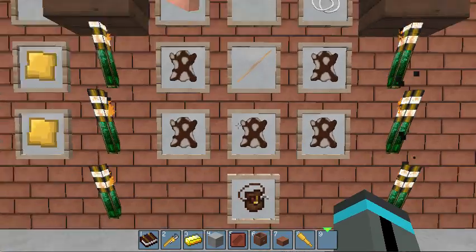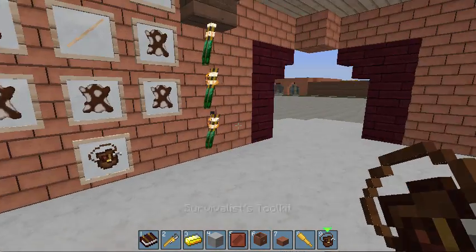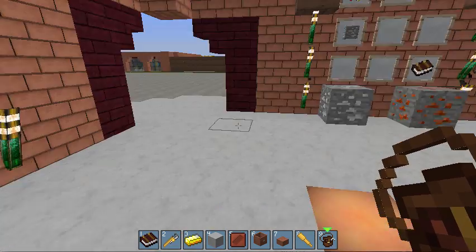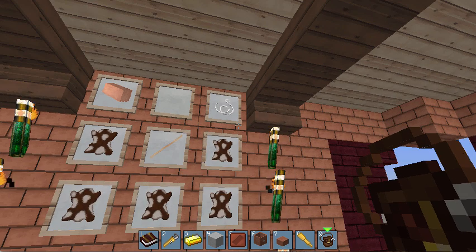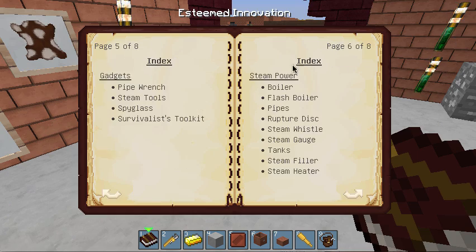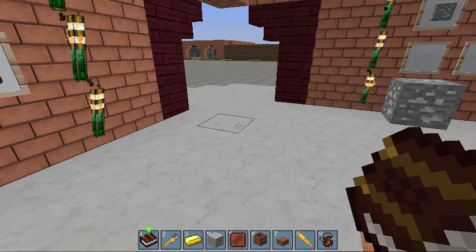Then you've got the Survivalist Toolkit — a pretty neat little thing. What this does: if you have it with you and your tools are about to break, when they break this will save the parts. You make it with five pieces of leather, a stick, a string, and a brick. The brick acts as the bead on a drawstring pouch — kind of a big bead, but that's what it is.